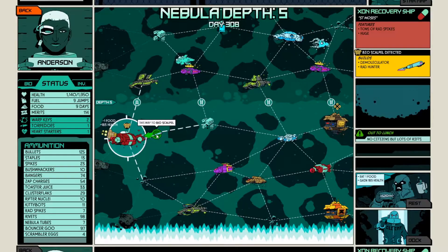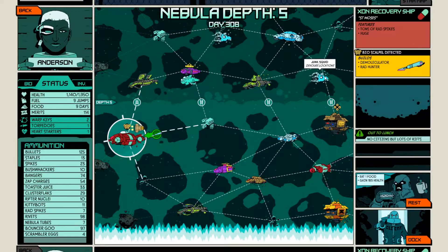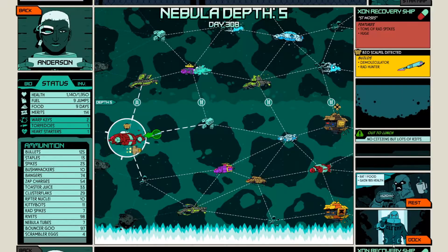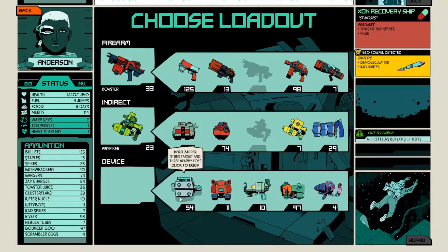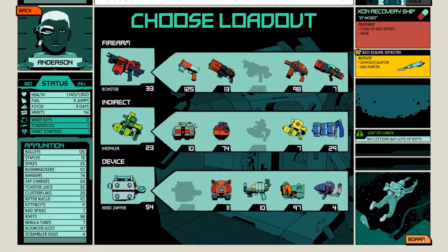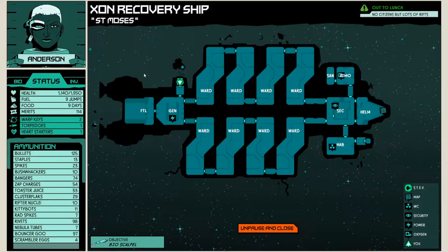The void whale decided not to move. There's a screw shifter there so hopefully the junk squid does not jump to that waypoint. Let's go ahead and dock. We don't know what we're gonna be facing, so let's take the roaster, the verse spiker and the herd zapper. Let's try to be super quick in here - the longer we stay in this place the worse it is for us. The plan is speed run over to the helm, figure out where the bioscalpel is, go to the atmo, get restocked on O2, grab the thing, go to the FTL, leave.